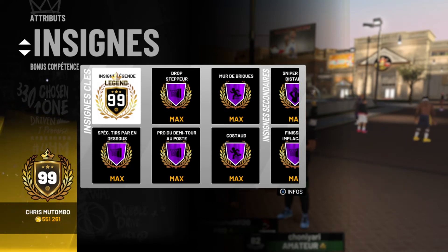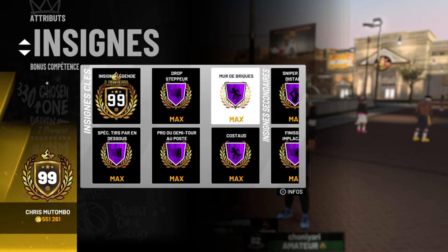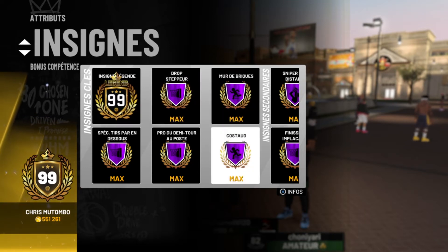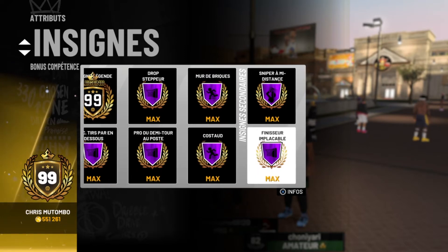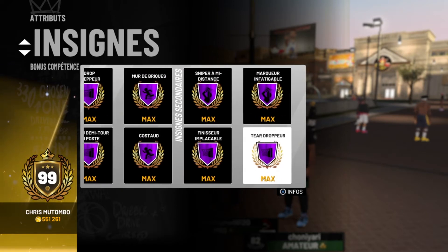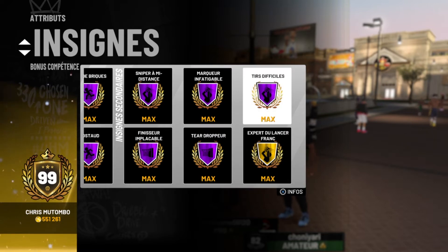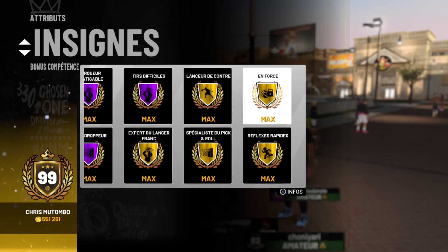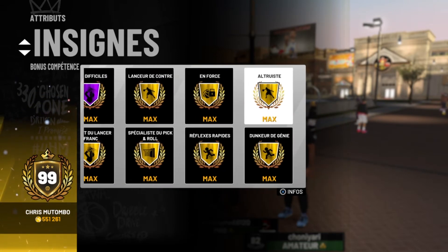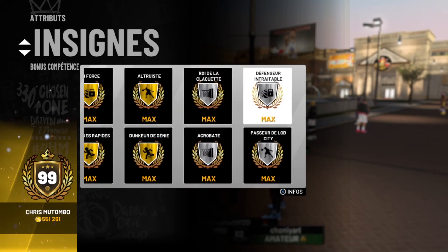Les insignes, c'est le but quand vous êtes 99 : tout up en plus 1. Il y a quelques insignes notamment pour les pivots qui sont vraiment primordiaux. Par exemple, le fameux mur de briques costauds qui est vraiment indispensable quand vous êtes en dessous du cercle. On a aussi finisseur implacable, tir difficile pour les fade away — ça c'est énorme — sniper à mi-distance, lanceur de lobs pour la passe lointaine, altruiste, roi de la claquette, acrobat.